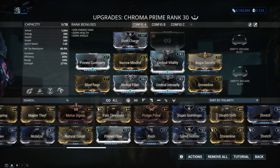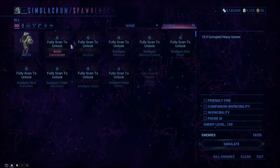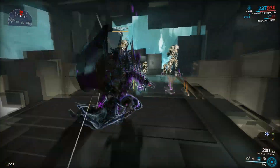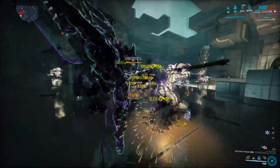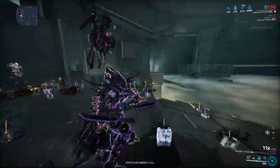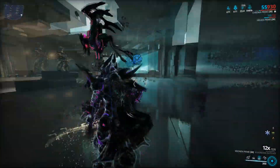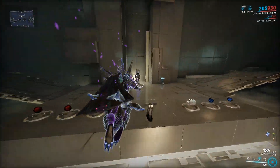I'm going to demonstrate the build against 10 level-150 heavy gunners. First, activate Elemental Ward, then Vex Armor. If they attack my shields, my armor increases; if they attack my health, my damage increases. As you can see with that 8x multiplier from Elemental Ward, the Kronen Prime slices through them really fast.